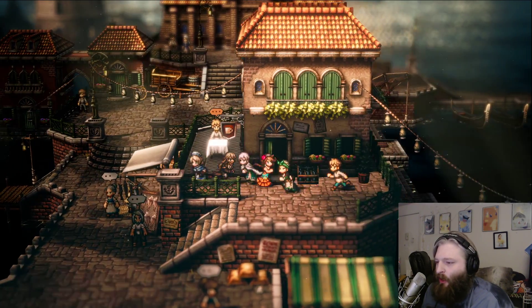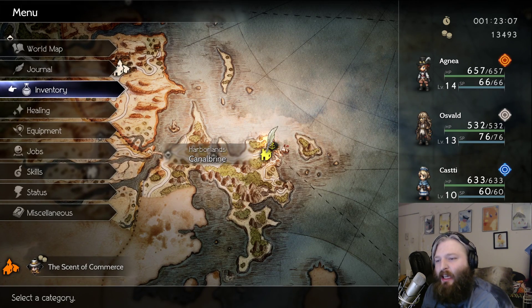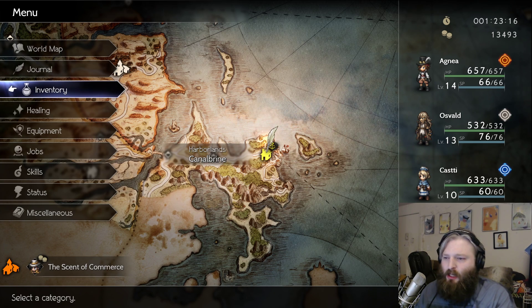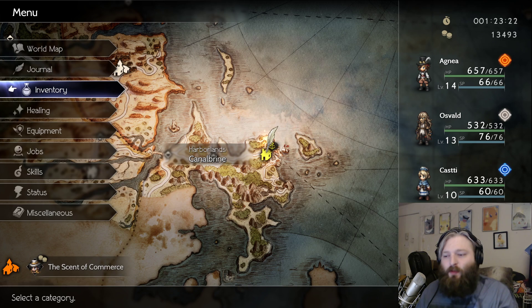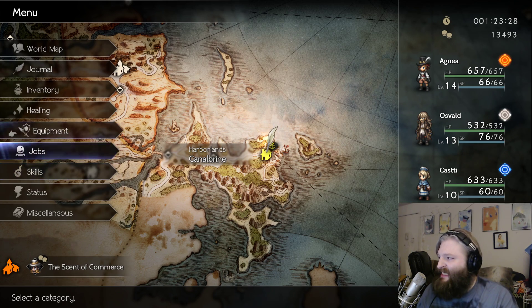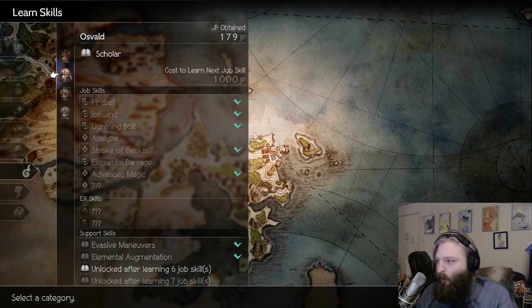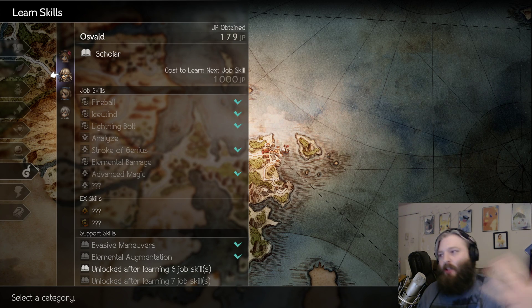The first team is a more magical-focused team, and we are using Agnea, Oswald, Castey, and Temenos. The idea is synergizing with doing a lot of magic damage, but because you're magic-focused, you also have a lot of support and healing abilities. The real cornerstone of this entire build is Oswald, who is obviously a strong cornerstone of any magic identity team.